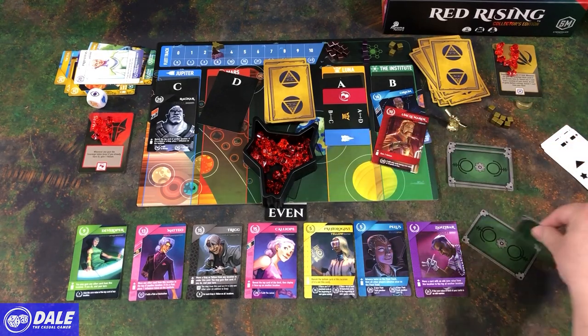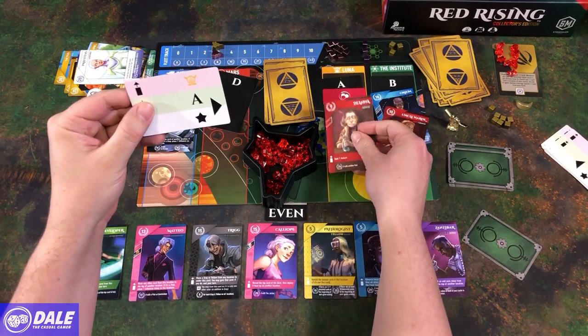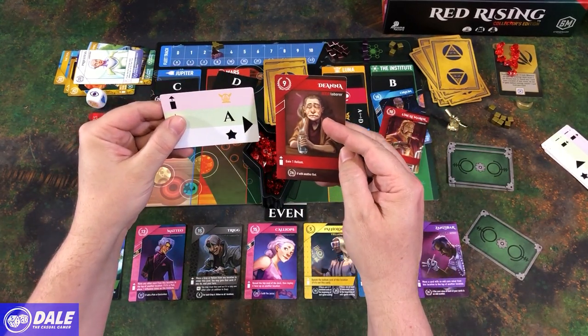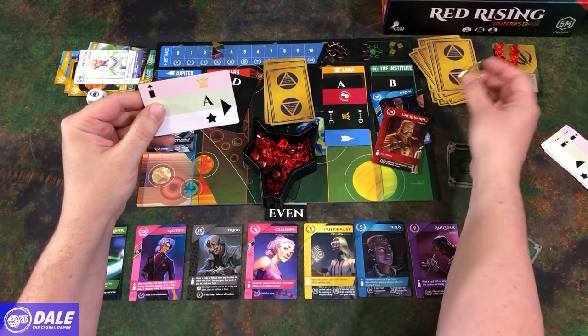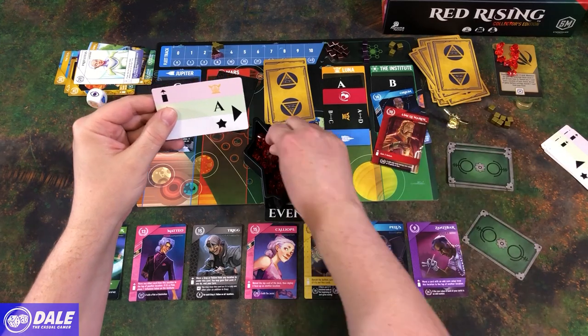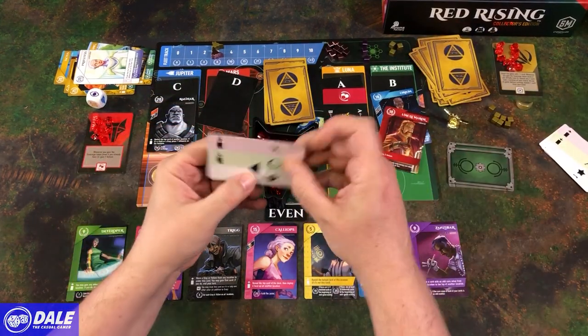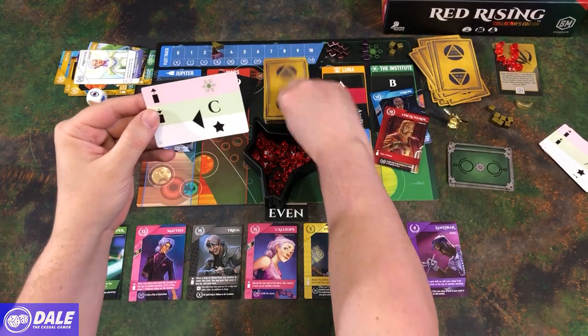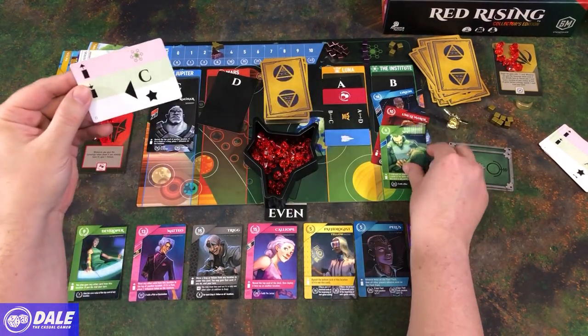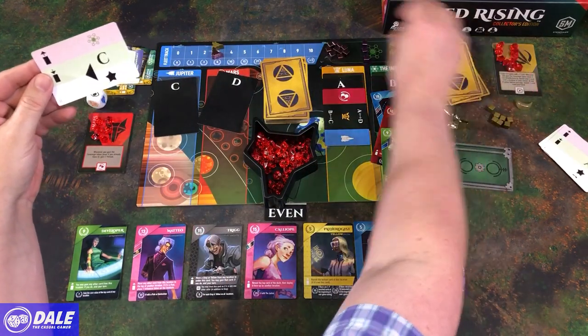Two more AI cards. It's going to place at Luna and then pick up here — picking up Deanna and getting the ability. Got the sovereign token and more helium. Soaking up that helium. Then placing at the Institute, picking up Ragnar, and advancing on the fleet track.